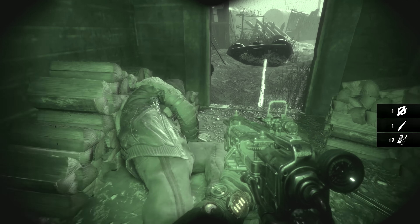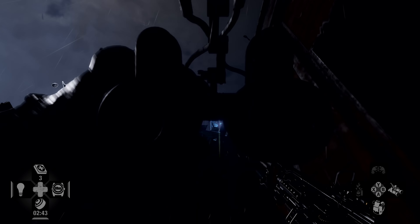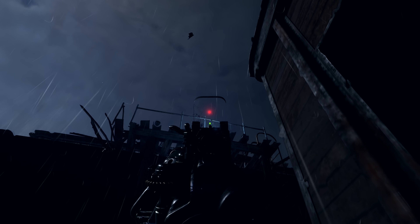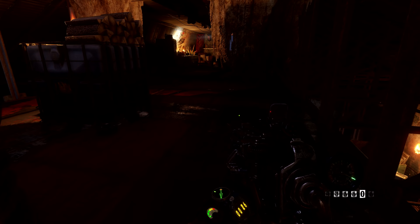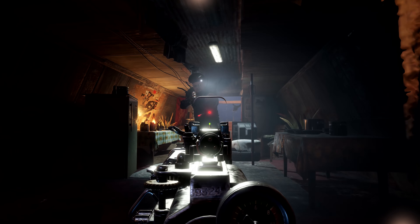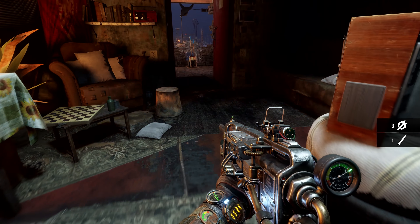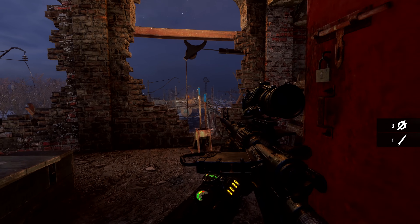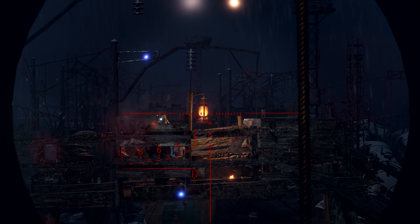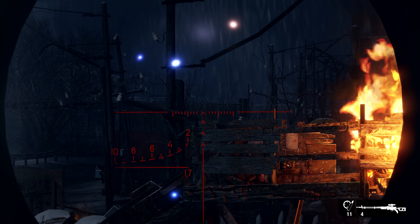Attention to detail is another contributing factor to that status. Everything in Exodus is built on real-life lighting, materials, and physics. A knife thrown into enemy armour may not penetrate deeply enough to kill them. Just like you can extinguish lamps, shooting them will cause them to explode and a fire to spread. As a player, you will need to hone both your aim and tactics in order to successfully navigate your way through the game.